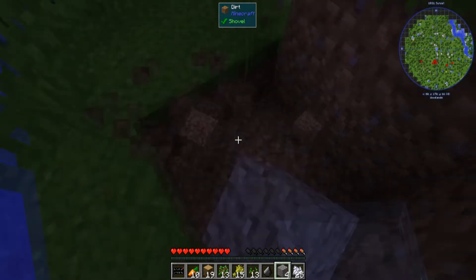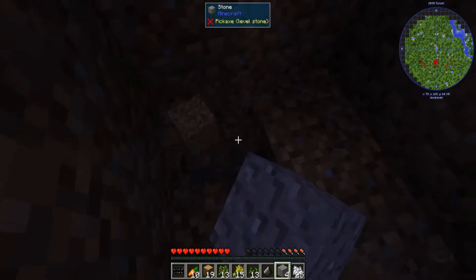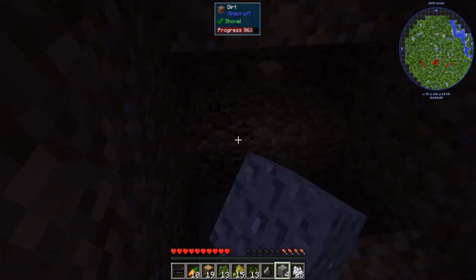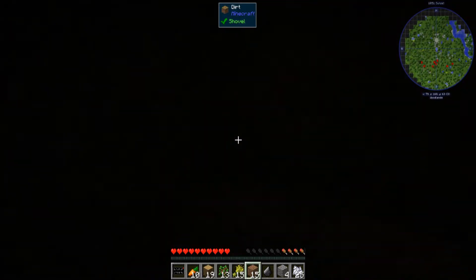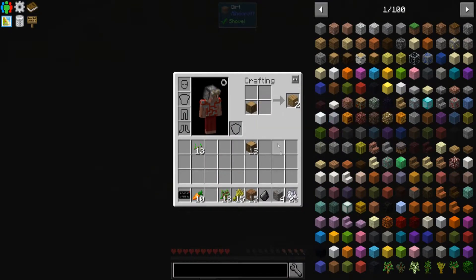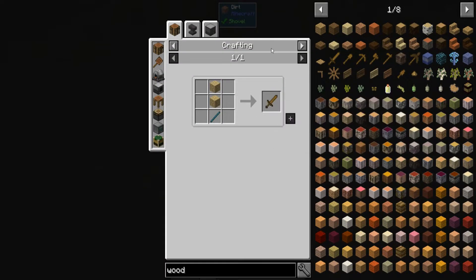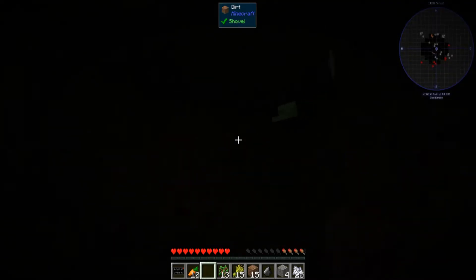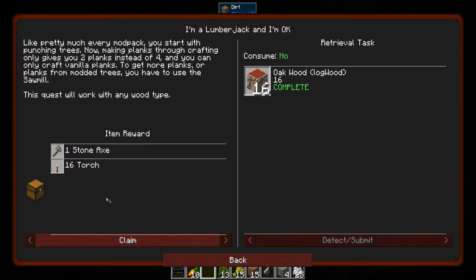Now looking at the quest book, we go to the e-fab, which is a very big part of the modpack. The e-fab is a new modular multi-block machine that works like an advanced crafting table — several items are only craftable through the e-fab. To start, you only need the e-fab crafting grid to get stone tools. We're going to make ourselves a simple crafting grid and plop it down.